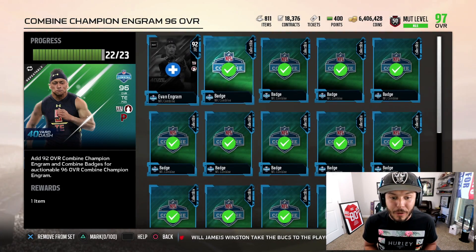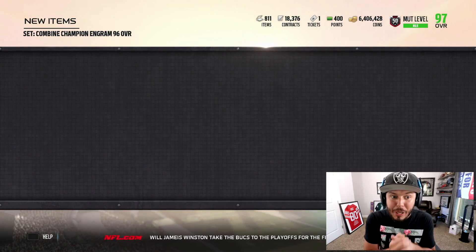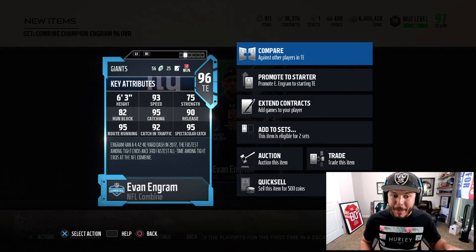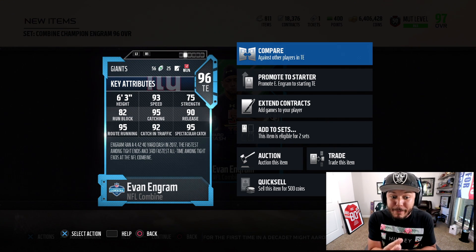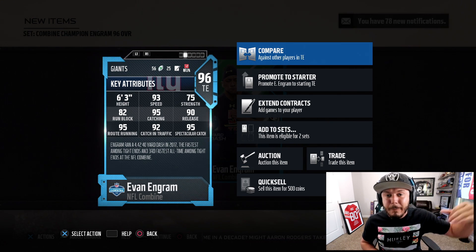96 overall — okay, I almost thought I was about to get finessed. Check this out: by far the best tight end in the game, no doubt about it. 93 speed, 95 catching, 90 release, 95 route running, 82 run blocking which is good, 92 catching in traffic, 95 spec catch.